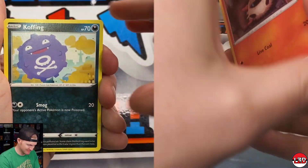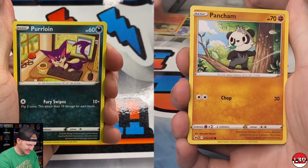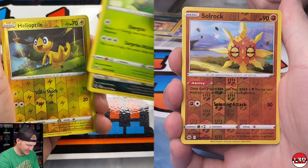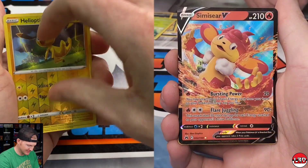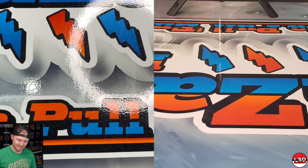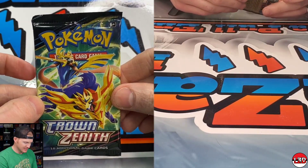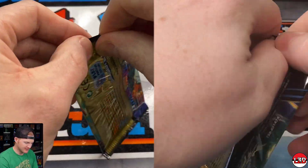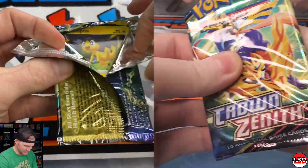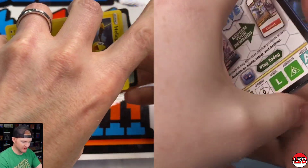We eventually traded for that Giratina. Gotta get the fingers warmed up. Still after that Leafeon V-Star and Glaceon V-Star. I got a Pangoro non-holo and a Sizzlipede V, so technically I'm in a slight lead after three packs. We got one of each tin, hoping we can at least pull a card that neither of us has already.